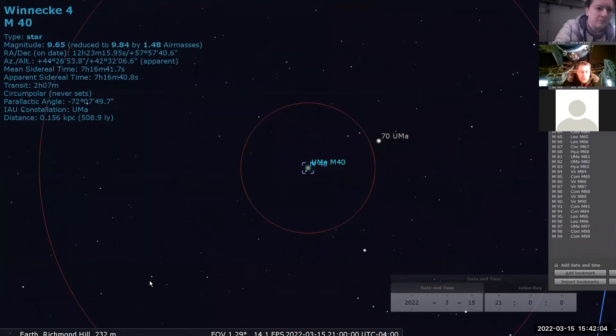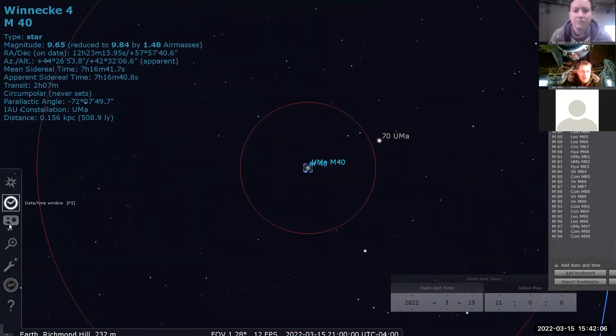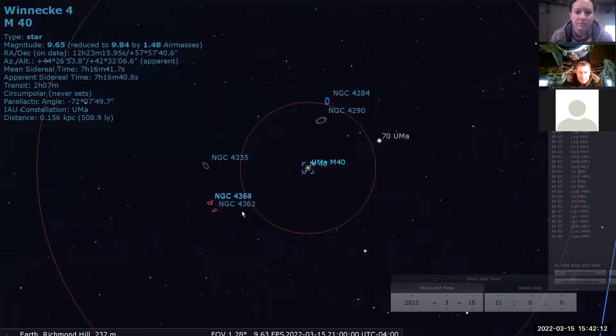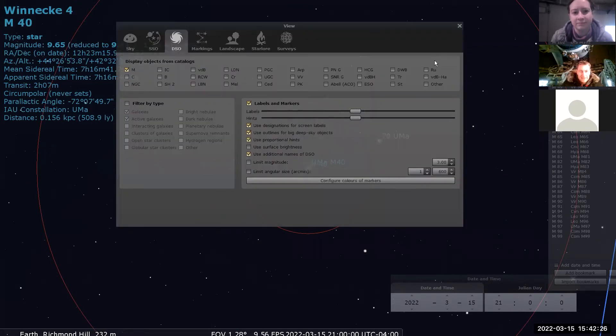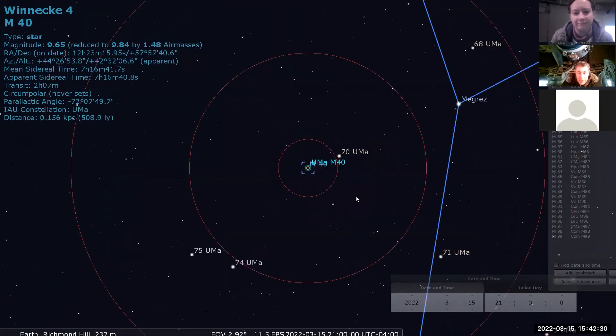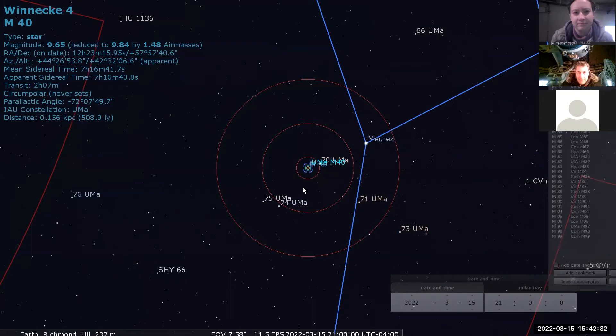While you're there, you could look for some other things in the neighborhood. Bringing up some NGC objects, there are some galaxies nearby. It's possible Messier may have actually been seeing one of these galaxies and mistabulated the object for M40. Those are the three bright objects you can see this week with the Moon in competition.